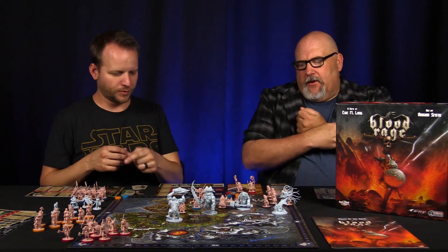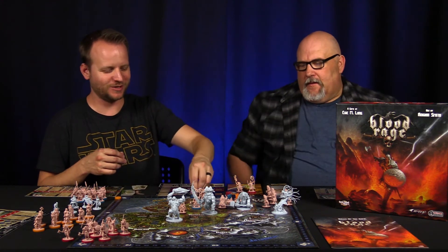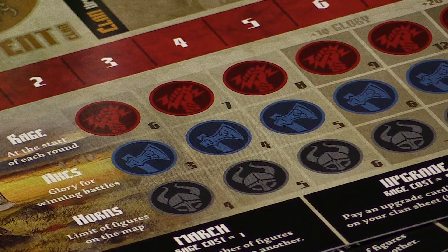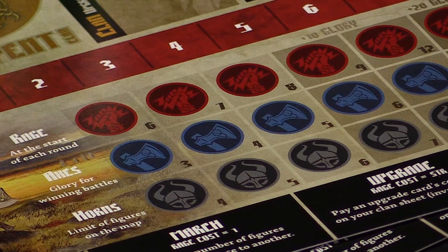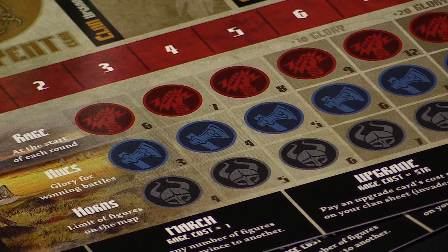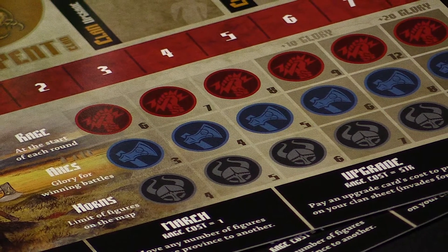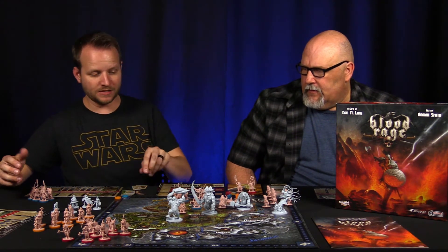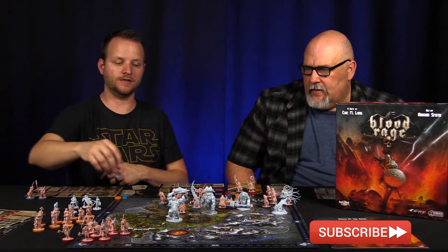Every time you win a battle you also get glory, moving up the tracker like in Ticket to Ride. What are you fighting over at each location? You're fighting to upgrade your character board. There are three tracks you can upgrade: the amount of rage you have, how much glory you get for winning a battle, and how many men you can have on the map. To start, you can only have four figures on the map — but if you win the location with the horns, for example, you could move up and have seven, making you much more powerful.